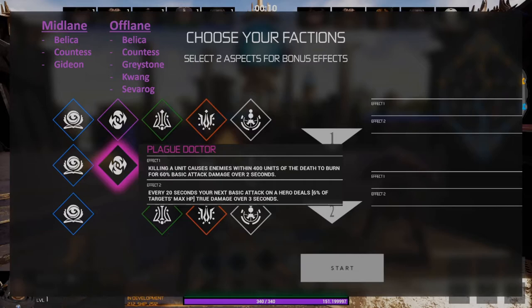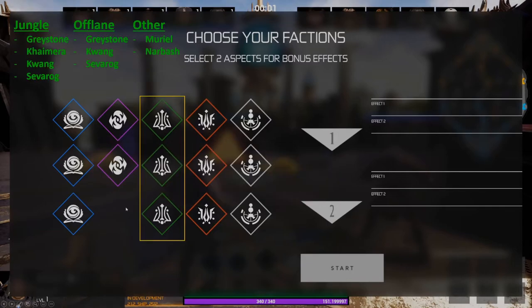This means if you're in lane and kill an enemy lane minion, the enemy in that lane — if they are within 400 units — will also burn for 60 percent of your basic attack damage. The second effect of Plague Doctor gives you true damage every 20 seconds on your basic attack, dealing six percent of the target's max HP as true damage. True damage simply means it does not take into consideration any physical armor or ability armor that the enemy is wearing.